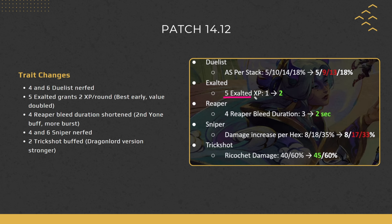Next, five Exalted: the XP granted is going from 1 to 2, so it now gives you two bonus gold every round. This is especially good if you're loose-streaking and trying to gain money. This is best done with the five 1-cost Exalted, which is easy to fit in early. Even though one to two XP doesn't seem like much, it's a 100% increase in value.